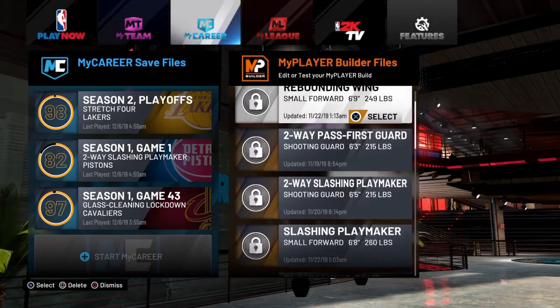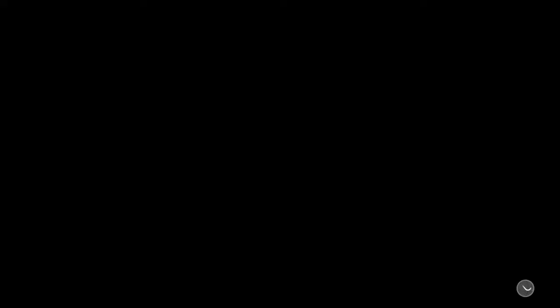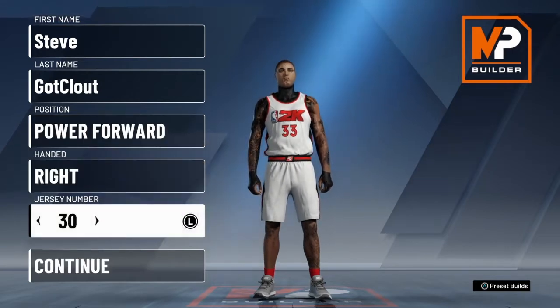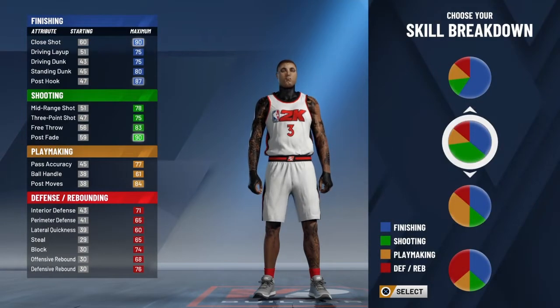This first build I actually have. Both builds are glass cleaning locks, but I feel like you really don't need over an 80 three-pointer to go crazy, because my glass lock has a 74 and I got a stretch and he's like a 93, and he shoots better than my stretch sometimes.